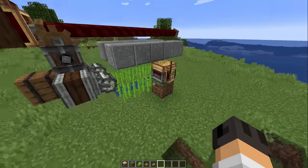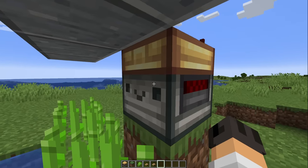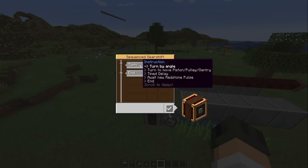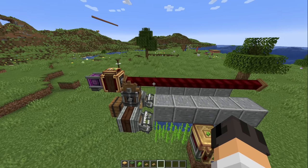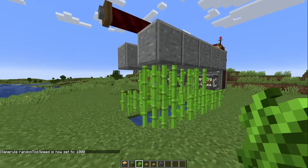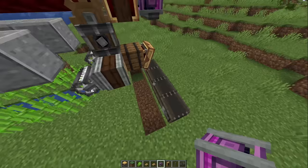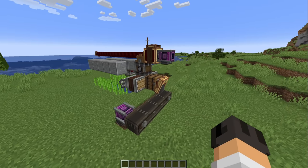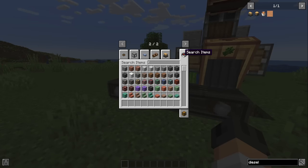There we go! Whenever the sugarcane grows, the smart observer will detect it and send a signal to move the gantry — one, two, three, four... seven blocks. As soon as the sugarcane grows, yes, it's working! Just like that we have a very nice looking automated sugarcane farm.